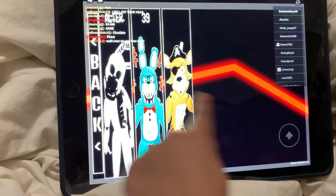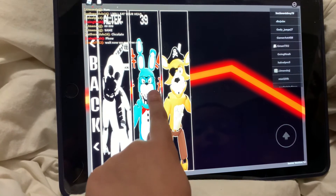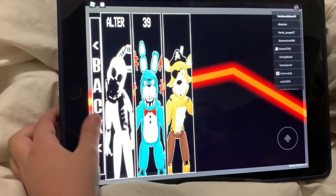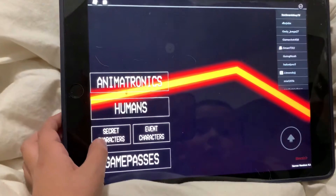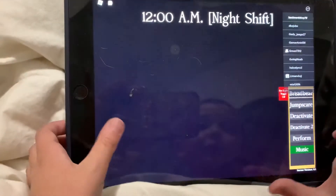These are the two ones that we unlocked. This was the treasure chest one, and this one was the Bonnie inside the box one in the office. So I'm going to show you how to get this one — it's Bread a Bear.